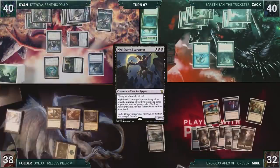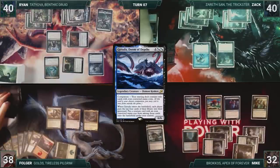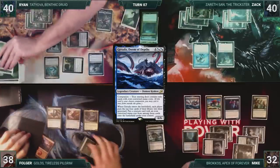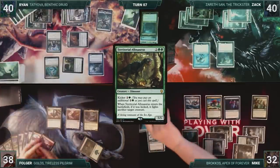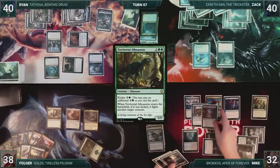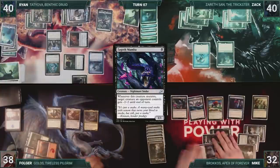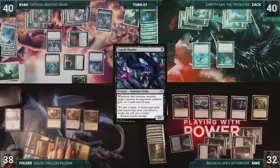Mike draws and then starts off by casting Garuda, Doom of Depths. Garuda enters and everyone mills four. Then Mike puts Territorial Allosaurus onto the battlefield under his control. Mike then resolves both Season of Growth triggers, scrying one each time. Mike casts Zagoth Mamba. Season of Growth triggers and Mike scrys one again. With nothing else, Mike passes the turn.